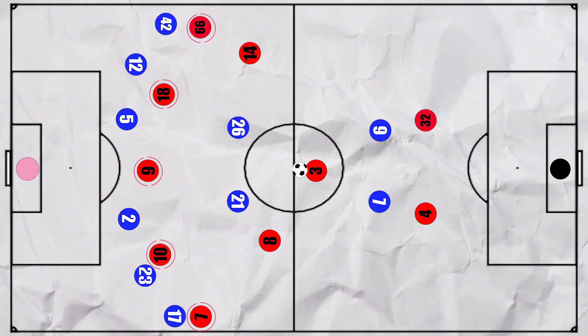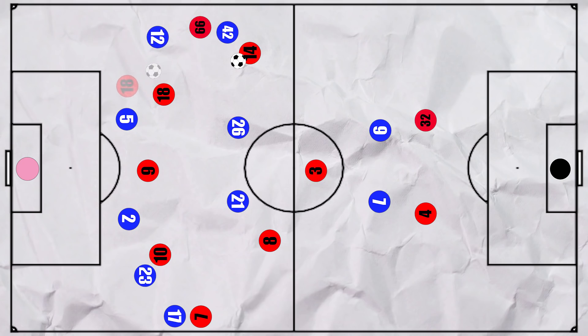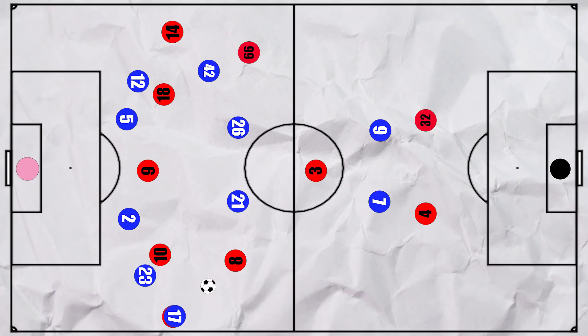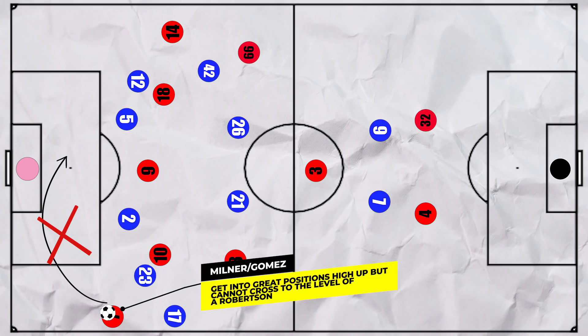This meant that Liverpool generally attacked with the front 5. If the full back was wide, they would feed their runner in the inside channel. But more consistently the full back tucked in whilst the winger was attracted to the man with the ball. If the ball subsequently went wide — usually to Trent — he would have the space to cross. He attempted 12 crosses and completed 3, which was a game high, and Henderson completed the second most as they could switch roles. It should be noted that Joe Gomez, when he came on, got into good positions high up on the left. However, unlike Robertson, he's not a great crosser with his left foot, which affected the dynamics, and as a result he only attempted 1 cross.